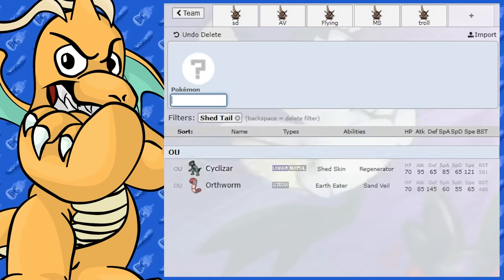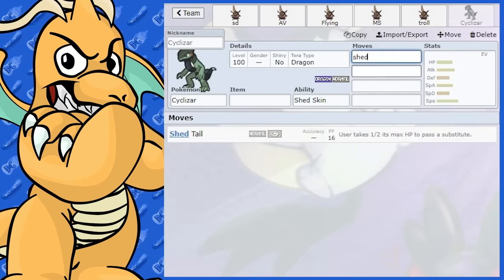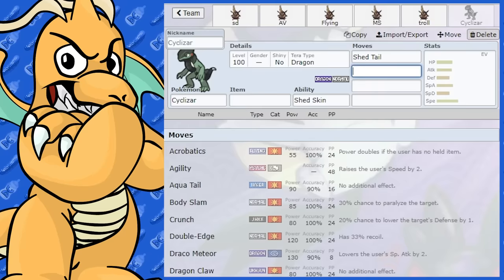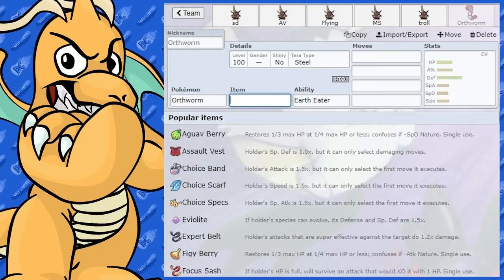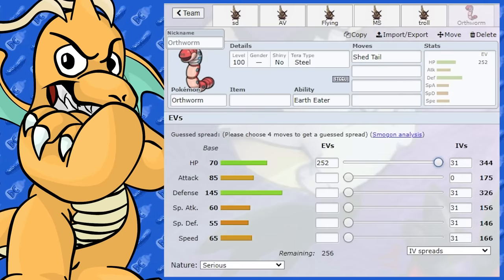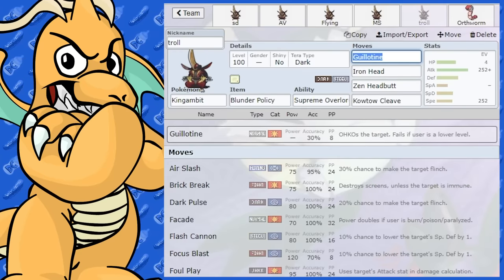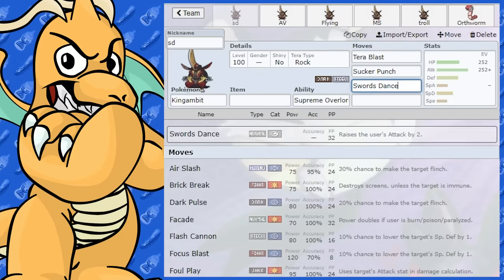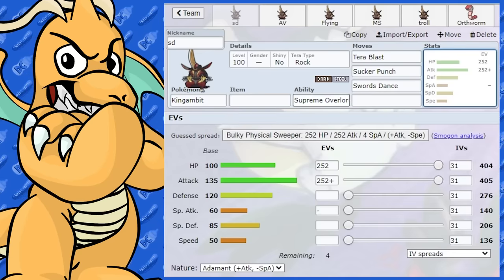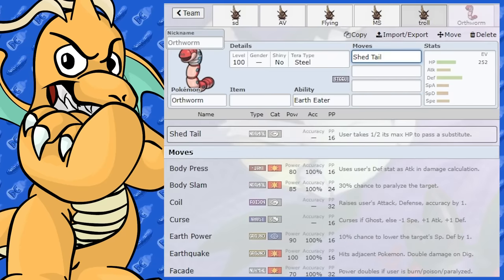People might also try Shed Tail Pokemon like Cyclizar and Orthworm alongside it. You could pass a Shed Tail substitute off to King Gambit. I like Orthworm for Shed Tail because it's slow — built bulky it goes second and gets the substitute off second. It is Taunt bait, but if you can get that Shed Tail off onto a Swords Dance set, you can get a free Swords Dance up and cause all kinds of nightmares for the opponent. With that attack stat after a Swords Dance, plus a potential Supreme Overlord boost, it's going to do heaps of damage.